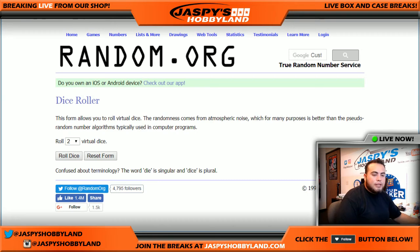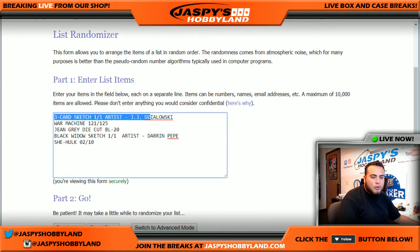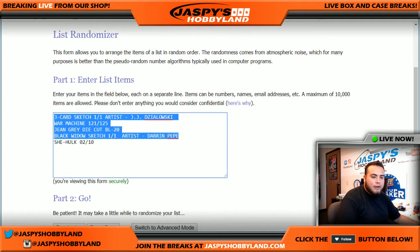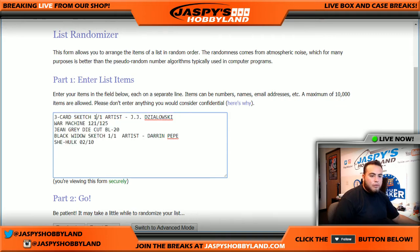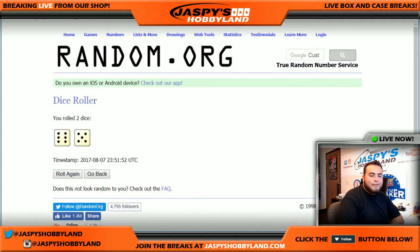Alrighty guys, welcome back. I just put in the hits into the randomizer. Here are the list of names: Masato, John, and David Boucher — the last three spots. And last spot, Mulg. Here are the list of hits: a 3-card sketch 1 of 1, artist JJ; War Machine 121 of 125; a Jean Grey die-cut card number BL-20; Black Widow Sketch 1 of 1, artist Darren; and She-Hulk card number 2 of 10. That's 5 hits. Let's roll the dice — we have a 6 and a 5, so we're going to go 11 times on the list of names and the hits.